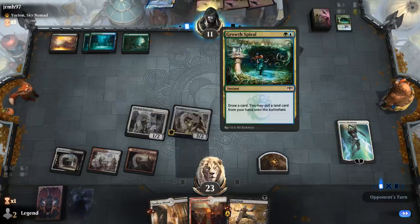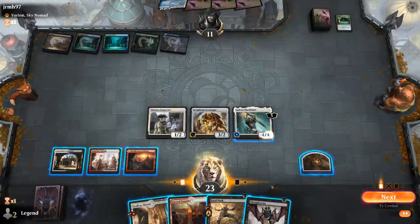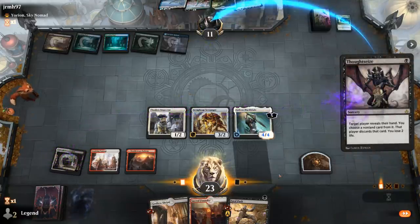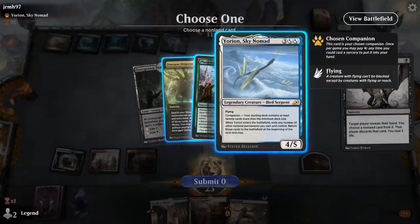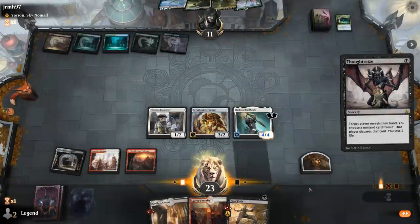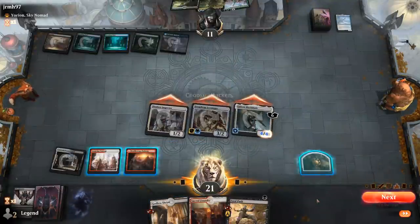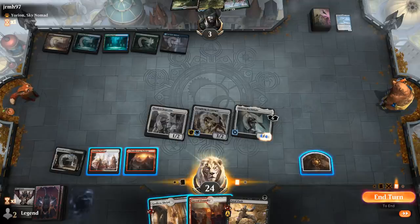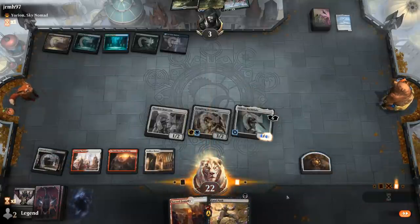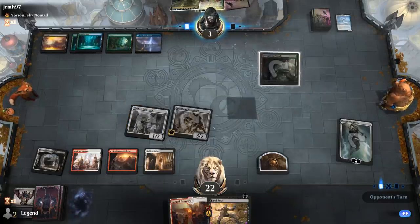Opponent already down to 11 from the double Thoughtseize. Playing a tapped land. We draw our own Thoughtseize. They have a Yorion, Planar Celebration, and Ultimatum. I think we just take Yorion and try to close out the game before they can cast their Ultimatum. Could have maybe sacrificed a Clue in case we hit a Beaumont Courier. I'll shock myself since we have a lot of life to spare, then sacrifice end of turn in case we need Revolt for Fatal Push.